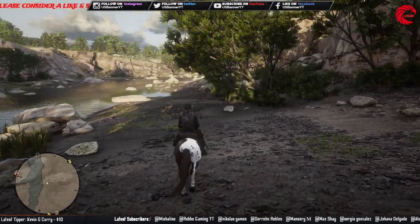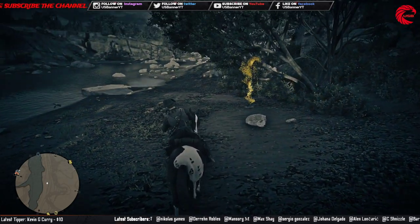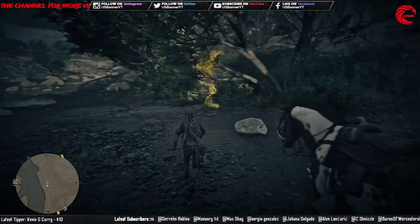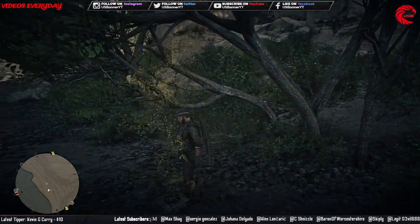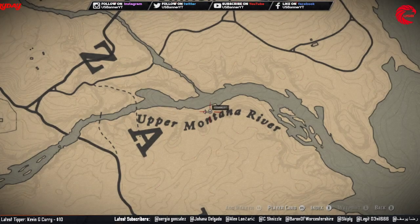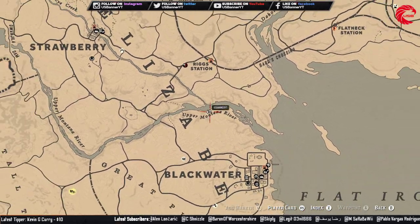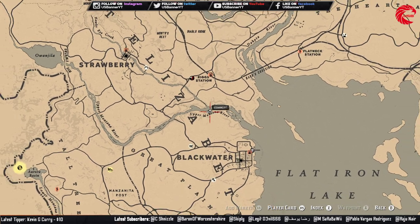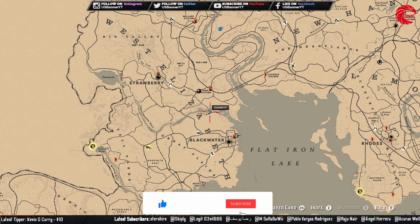Here is our first location for the long egg — you guys can see over here. Let me collect that and show you where we are. This location is right beside the Blackwater upper mountain river. You can come to this location and collect the long egg over there.